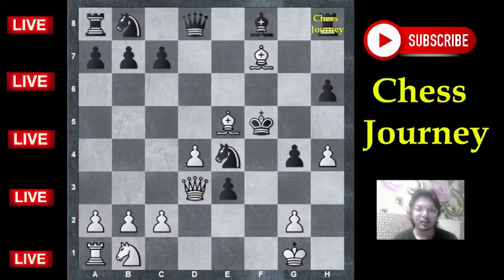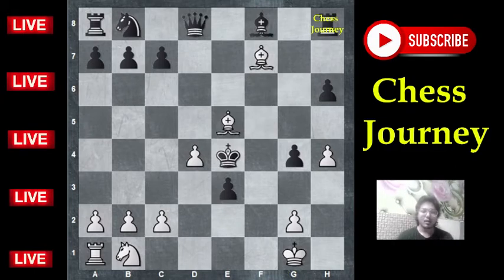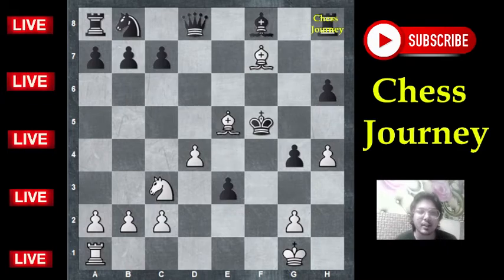Black's king is in the middle of the board. How can we checkmate him? Queen sacrifice: Queen to e4 check. Beautiful. Now after King to e4, Knight c3 check — the only move for King — King to m5.